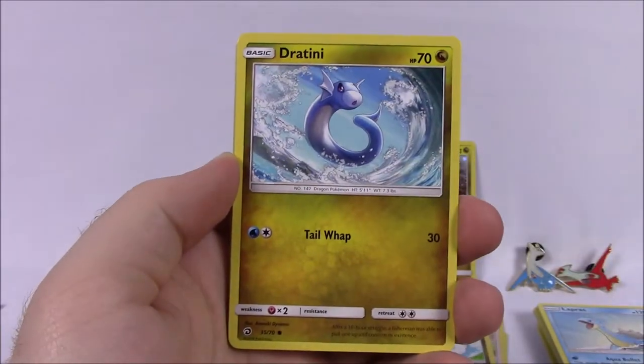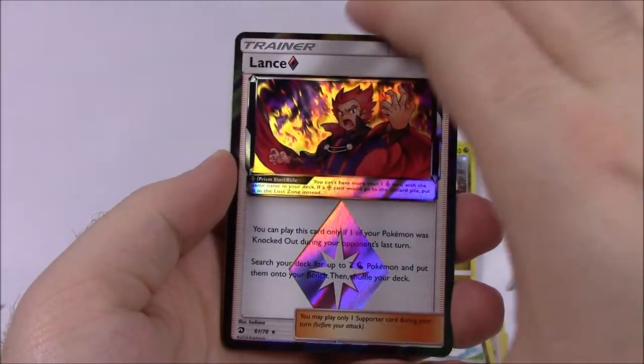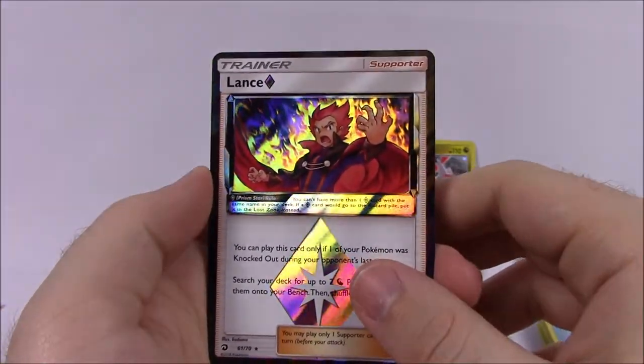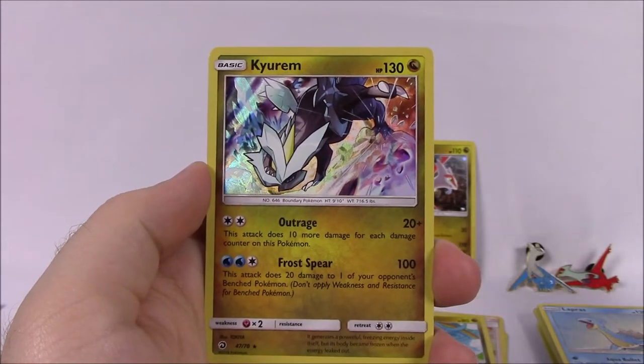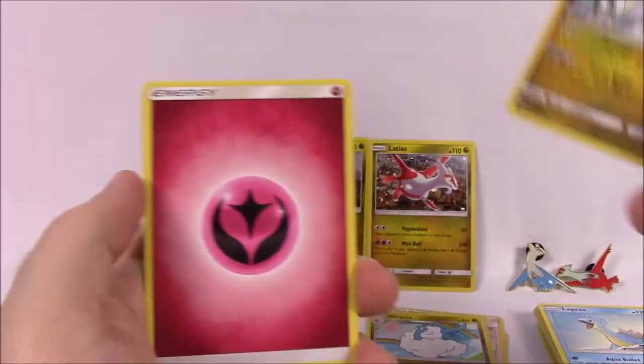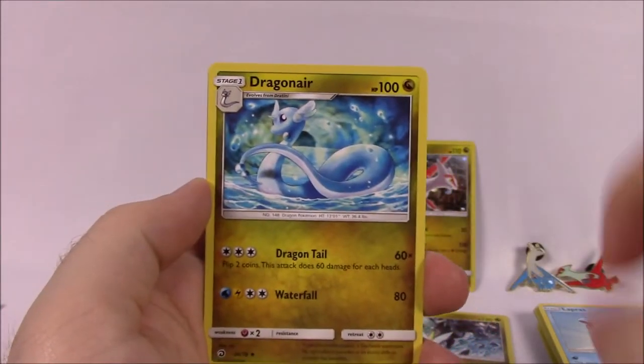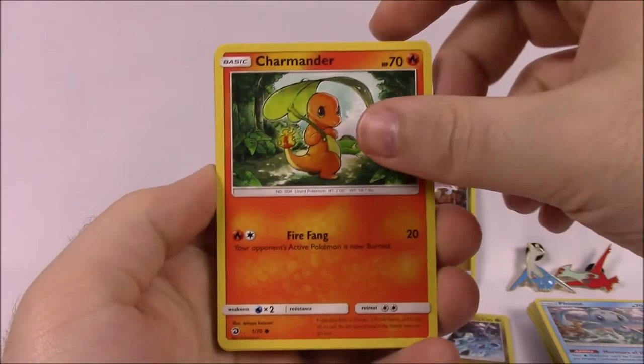Next pack: Bagon, Horsea, Dratini, Vibrava, Magikarp, Lance Prism Star — which again, we got that one last time too. So again, disappointed we're getting all the same ones. And a Kyurem as our rare there, which is Holo Rare — we got that one as well. So no new cards yet. Fairy Energy, Switcheroo Trainer, Dragonair, Finneon, and the code.